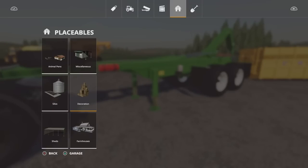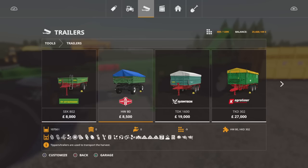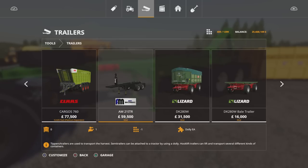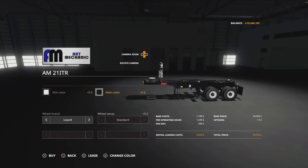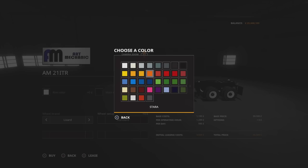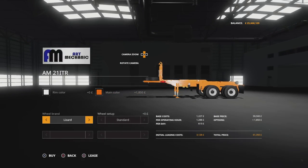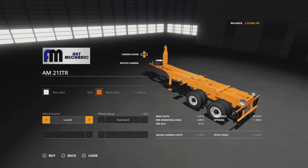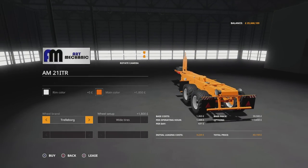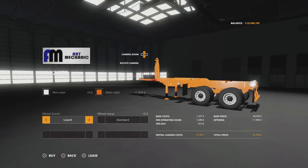You'll find the IT runner bed under tools and under trailers. The AM21ITR is 59,500, nine slots. For options, we can change the rim colour and the main colour from the palette — that changes the chassis and frame. Then we can have Lizard, Trelleborg, Michelin and back again for tyre type. There's no option on changing widths. The Trelleborg comes as a wide standard, Michelin is wide standard, and then Lizard comes like the standard.